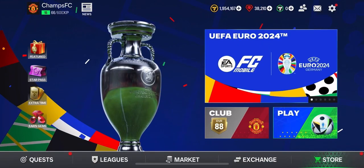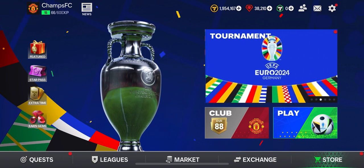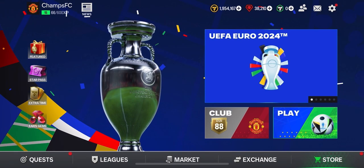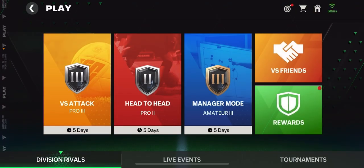Welcome back. In this video we're going to be looking at how you can be playing Manager Mode in EA Football Club Mobile. The first thing you want to do is hit the play button, go into Division Rivals, and then go into Manager Mode.